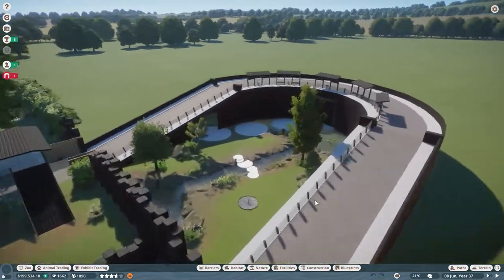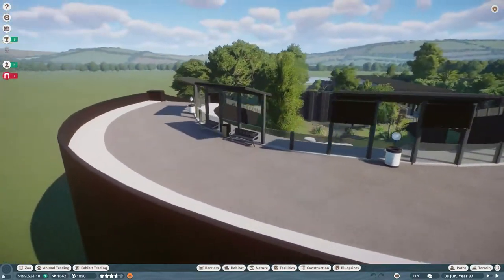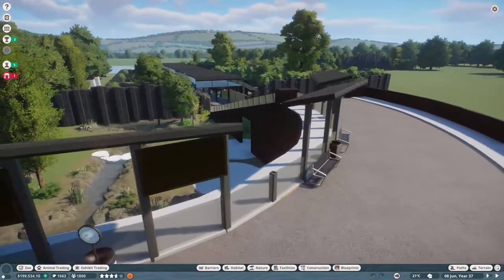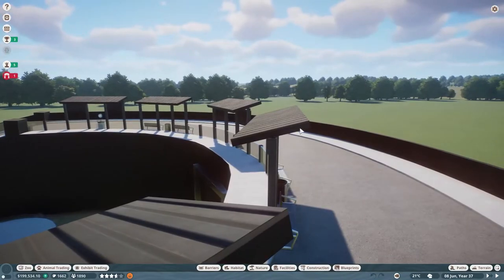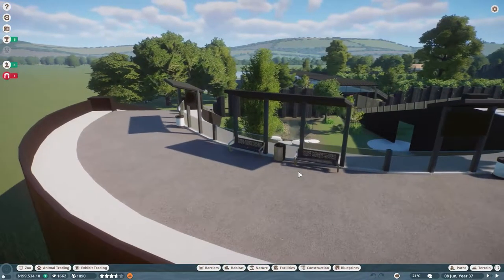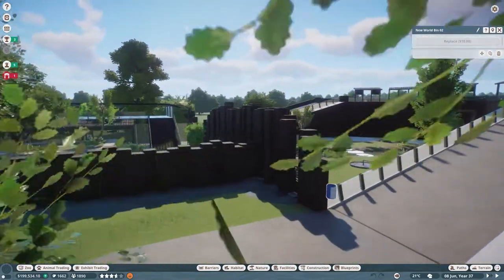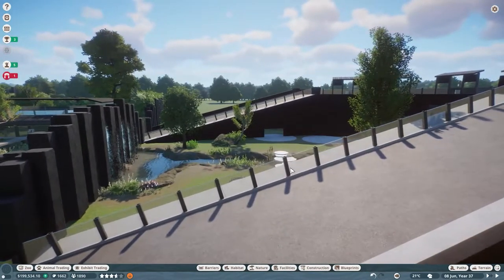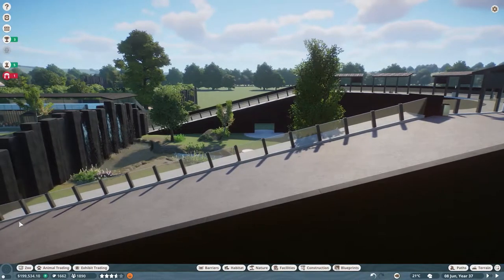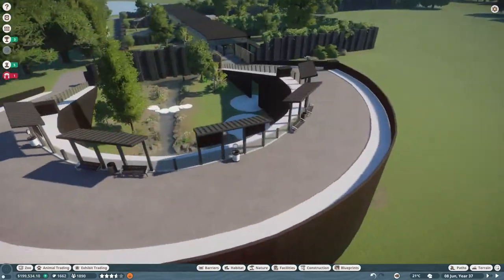That pretty much wraps up the time-lapse. We've finished our Indian elephant habitat. I put up a few benches, bins, education boards, and donation bins along here with some basic little shelters. I think I'll do a bit more work — maybe extend the shelters outward for more shade on the path, and add a cross beam for a bit more support. You can't put bins or donation bins on the slopes, so I've left those blank for now. I might put some education boards on the slopes so when people stop to look at the elephants they can get some education.